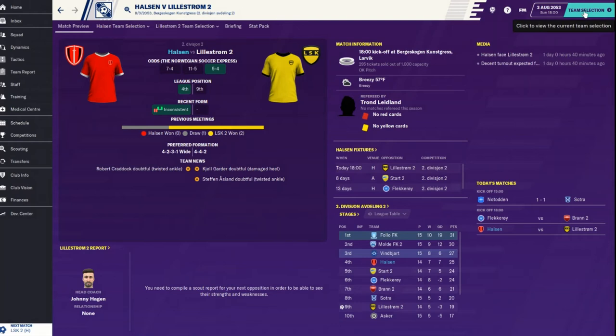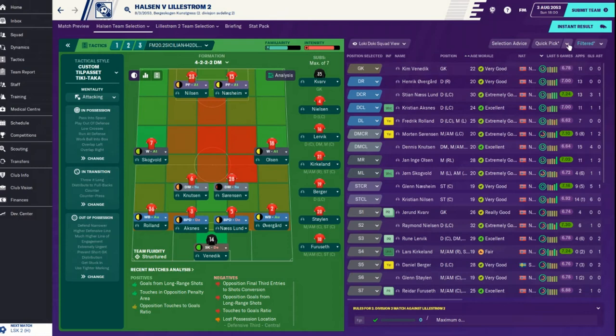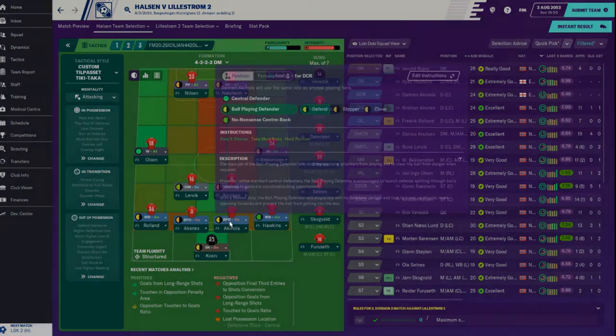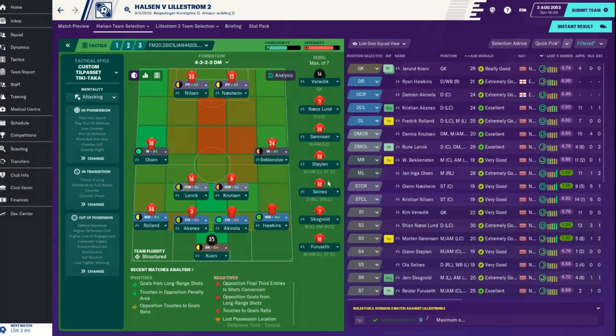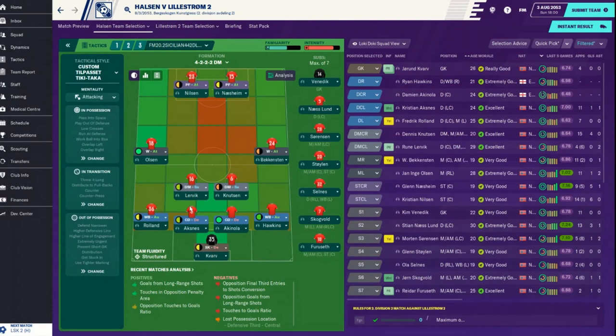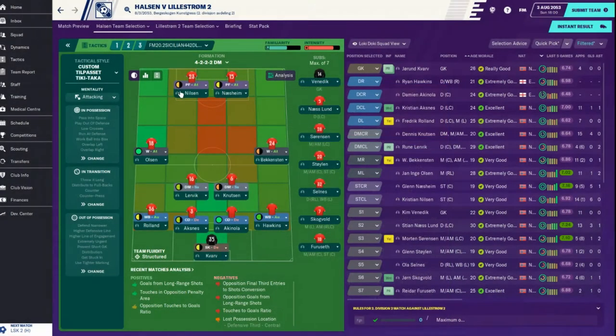They are slight favorites. We are at home - they have won two, drawn one. We have yet to beat them, so I'm going to go with our new tactic, slightly more defensive minded. I'm going to change these to central defenders, drop that, winger attack. They've got decent defense and good crossing, that's why I've got them on those formations. Lurvick and Nutson.